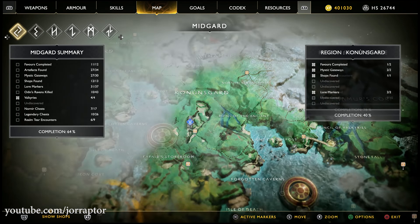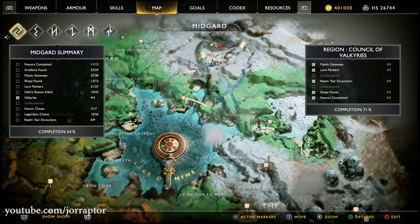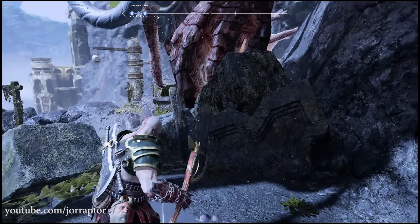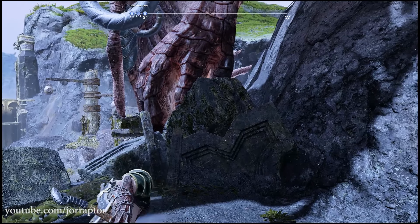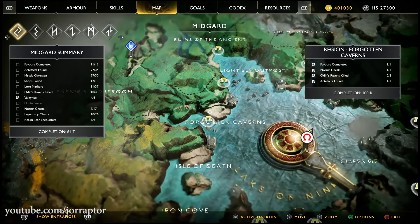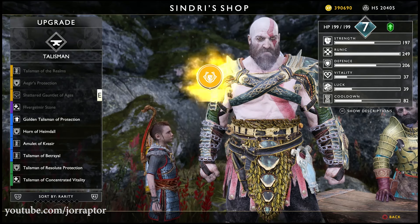You need one more dragon tear in order to upgrade this talisman to the final level, and that comes from a dead dragon you can find on the map. Just dock nearby and get up close to the dragon to loot the tear. Then go back to the shop to upgrade the talisman to level eight, and you get three socket options to unlock the special upgraded ability — but only six specific gems will work.